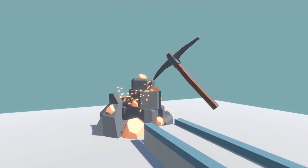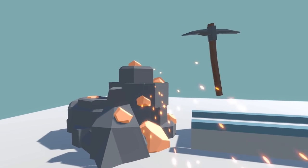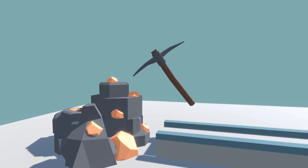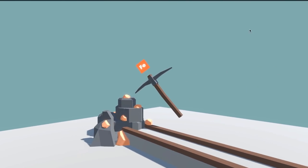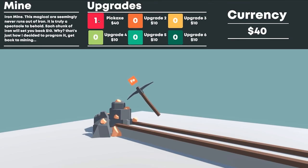I added spark particles and sound effects to the pickaxe, plus a screen shake that is amplified the closer you get. I added manual functionality so clicking a button makes the pickaxe perform its animation, then moved the button from the UI panel to hovering above the pickaxe, which looks much better. Finally, I added upgrade functionality to make it mine faster. I think I've spent enough time on the pickaxe — time to move on to the furnace.